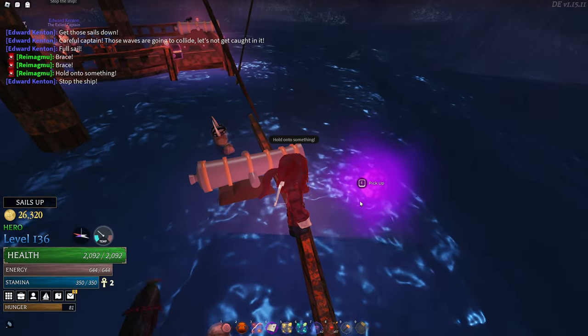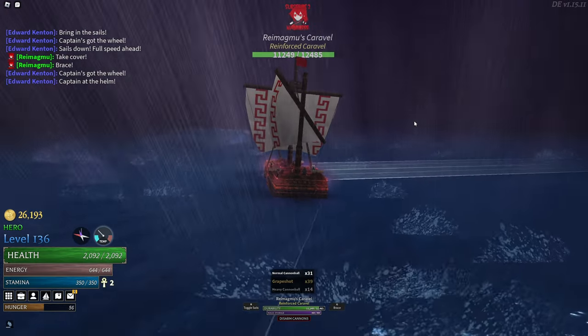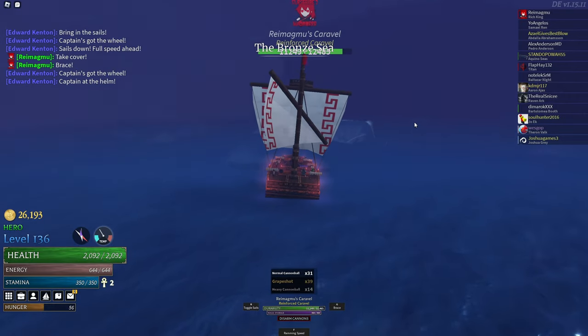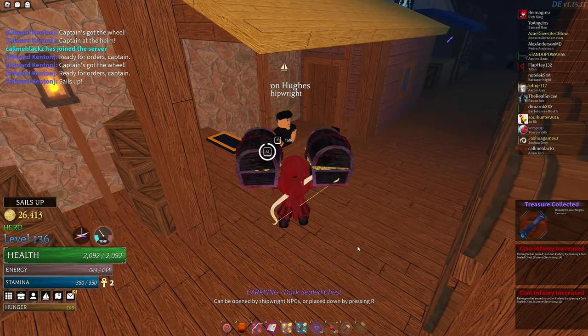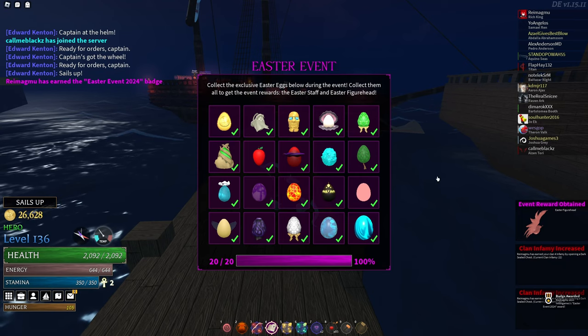Pick up the phantom egg and pick up the cargo it's placed on top of to repair your ship. Once you get all the dark sea eggs, or at least most of them, and have a good amount of dark seal chests, head out of the dark sea to a shipwright. Hand in all of your dark seal chests until you get the expedition egg. If you've managed to get every previous egg up until this point, you'll have completed the event.